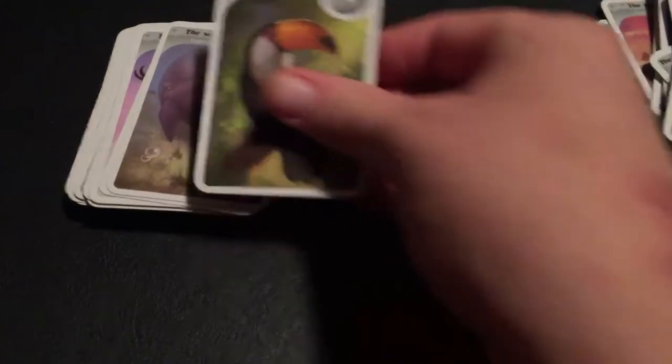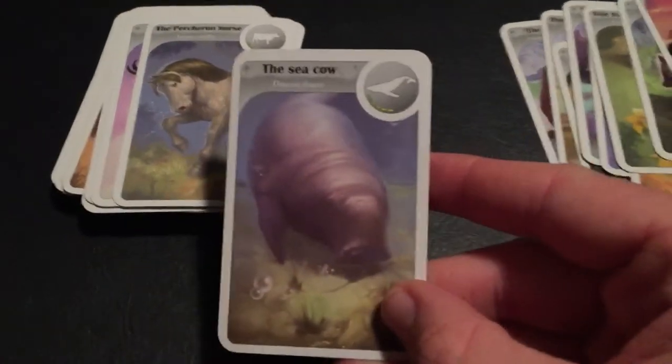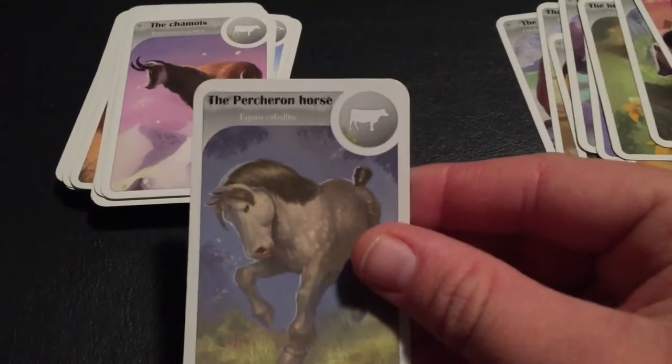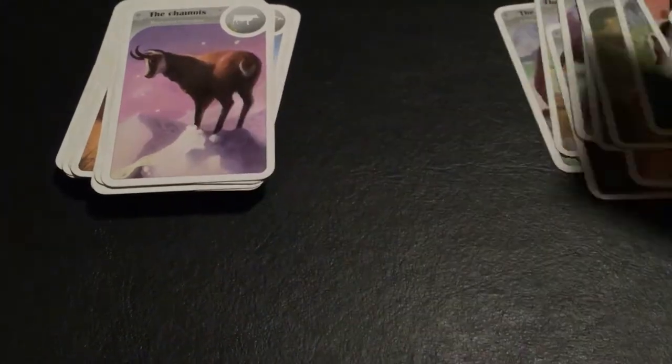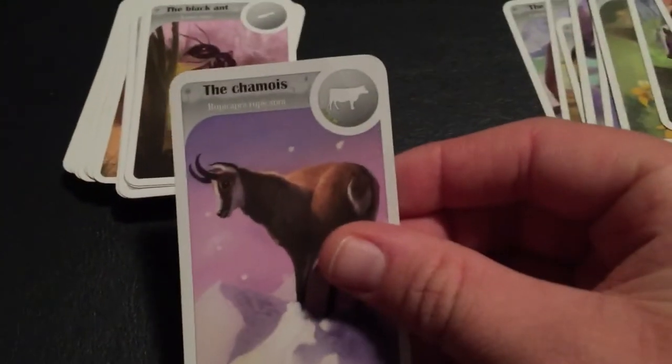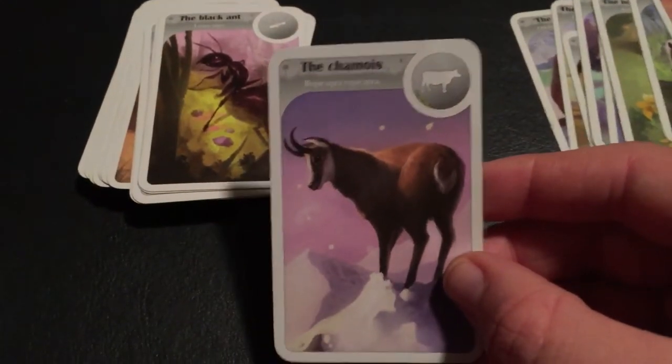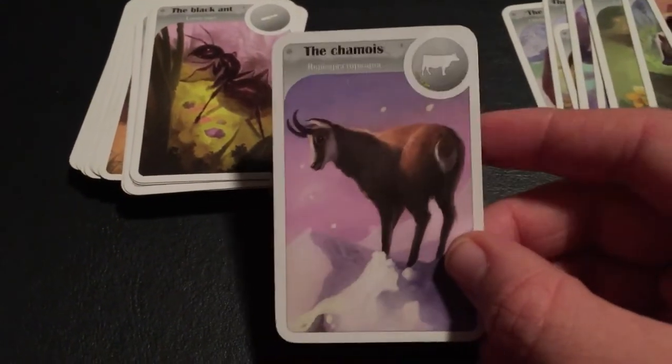The Cow. The Puma. The Toucan. The Sea Cow, otherwise known as the Manatee. The Percheron Horse. The Chamois — if you ever played Zoo Tycoon, that computer game, I think it has this animal in it.